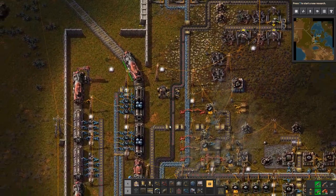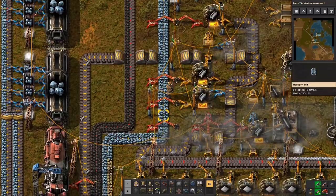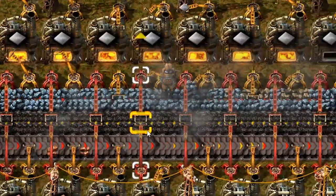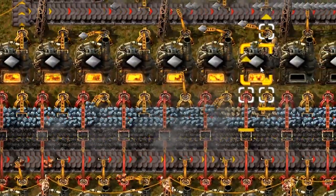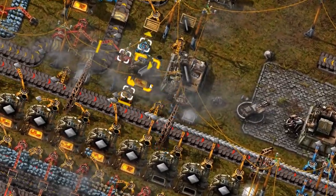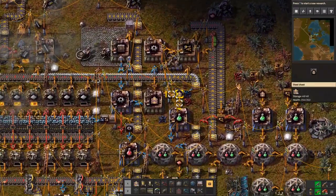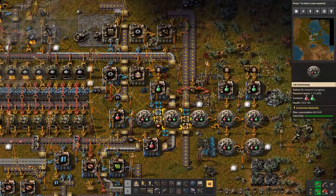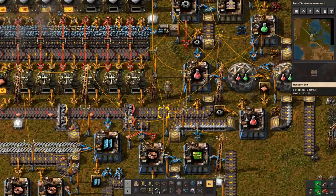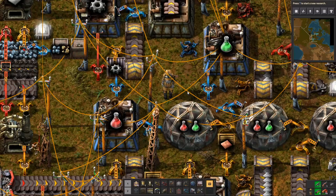We also need the coal to power everything else. These machines mine iron. When the iron and the coal get to this path, a bunch of arms reach out and grab them and put them in these ovens for smelting. When they're smelted, they're developed into more complex materials like iron plates. Those iron plates are then taken out and made into even more complex materials, then it goes on an elaborate series of assemblers, and that eventually leads to research and more science.